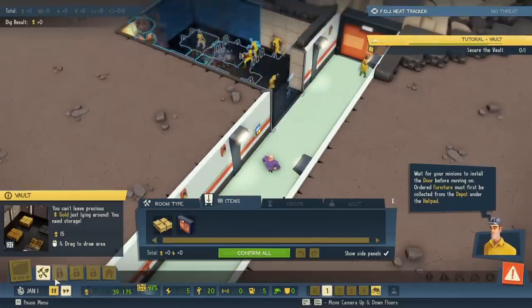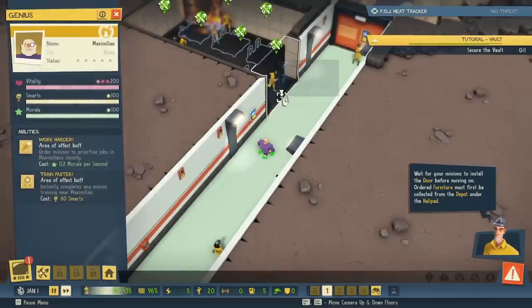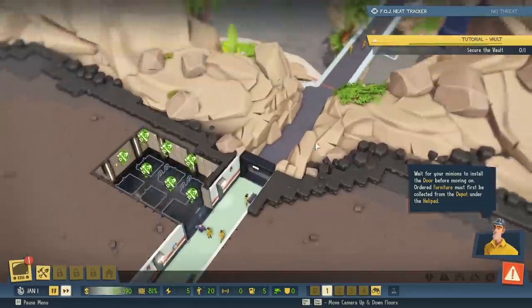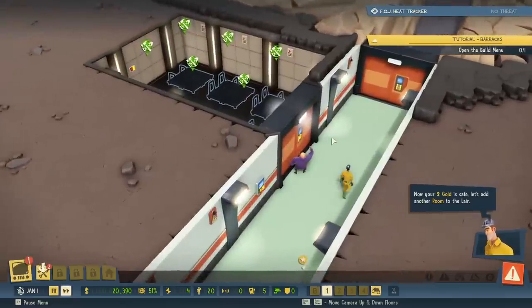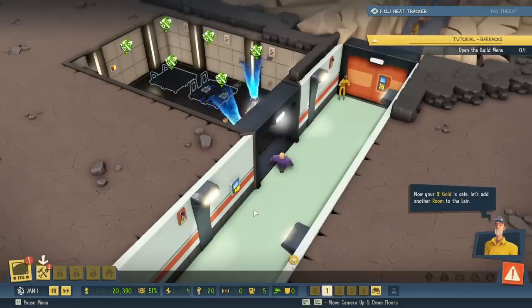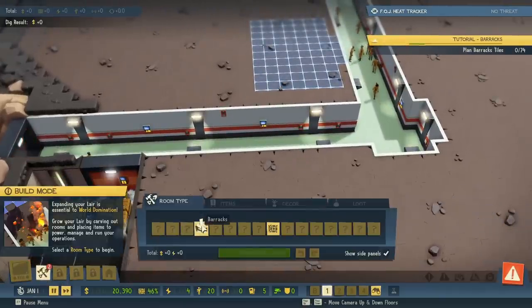Get over there. Time is money, get to work. So the depot under the helipad is where all the things are gathered and dropped off from time to time. Now your gold is safe. Let's add another room to the lair. Let's start building something else — the barracks. Minions need to rest after a day of evil deeds. Let's build a barracks.